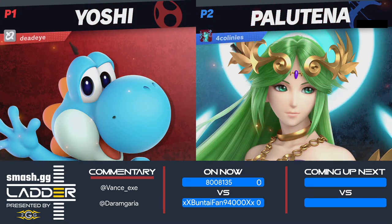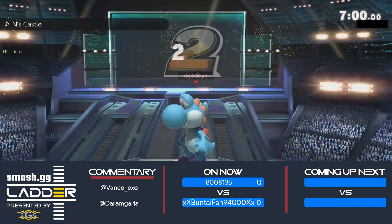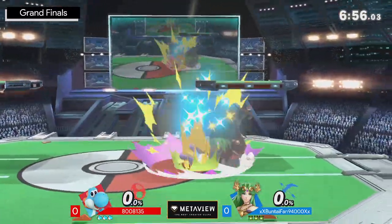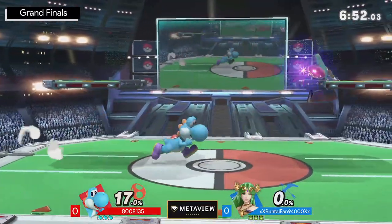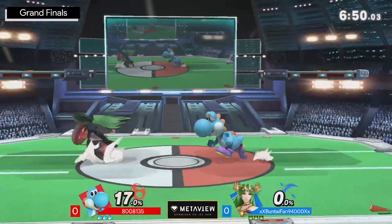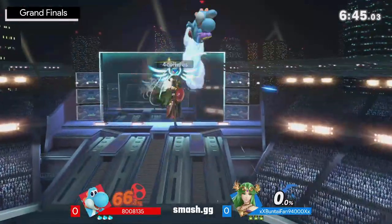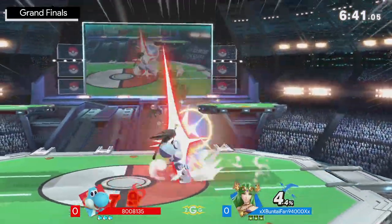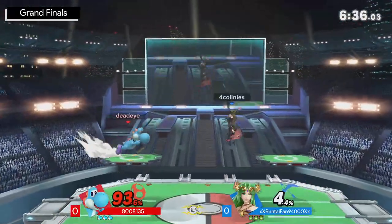You have to be able to deviate from the traditional ledge trapping flowchart. Yoshi is able to give himself egg for a lot of coverage, he's able to double jump and go high. If you start to over-commit to auto-cancel explosive flames against Yoshi, he's able to fly in and blow you up. You want to keep that aggression from Yoshi — stopping the double jump but also stopping Yoshi from getting on the stage or having an opportunity in the air.